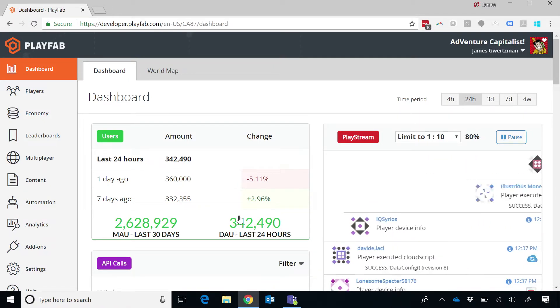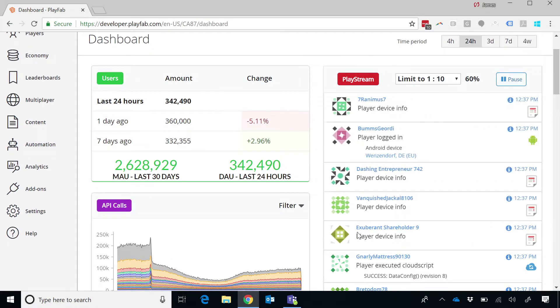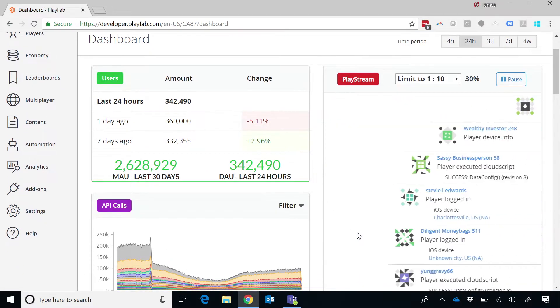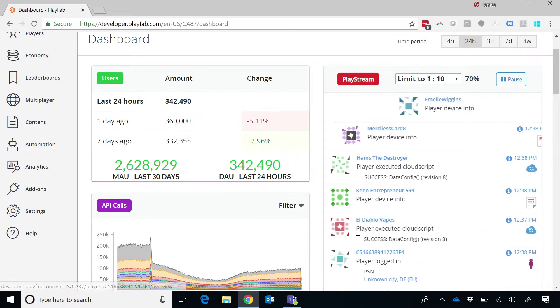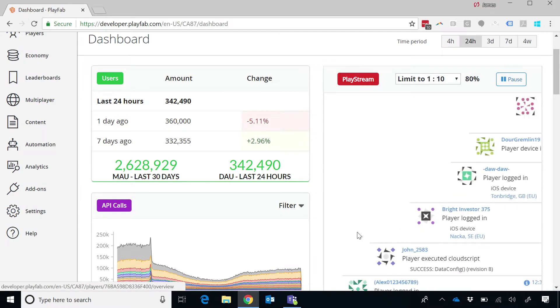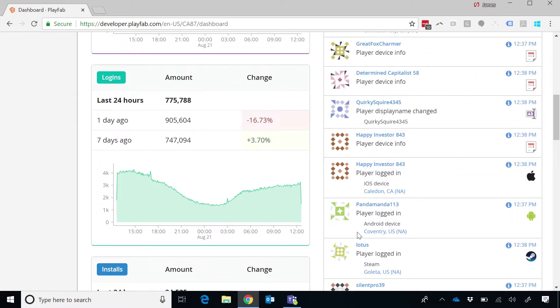We're looking at a live feed right now. Is this real? Like, real humans logging in? Real humans playing right now. What you're seeing is called PlayStream — a live event feed of raw data coming out of the game into the back end. This data is flowing through the process and we're gathering basic stats, metrics, and analytics about how the game is performing.